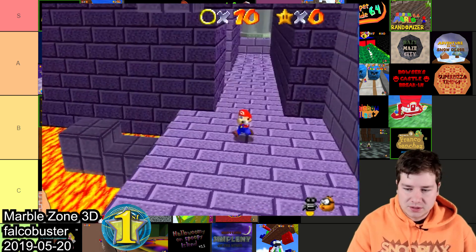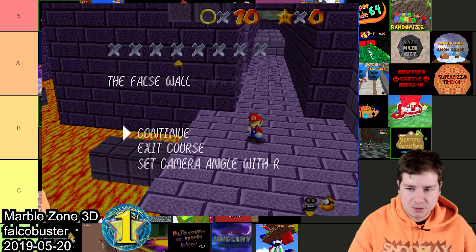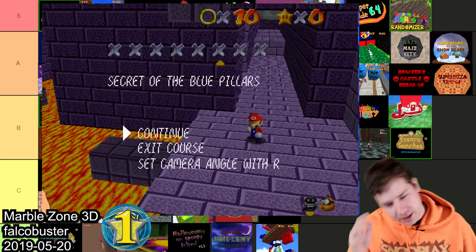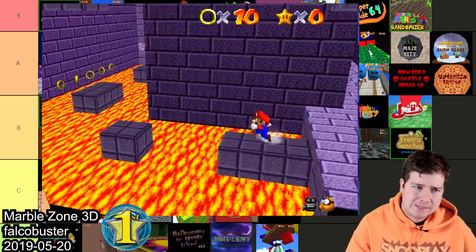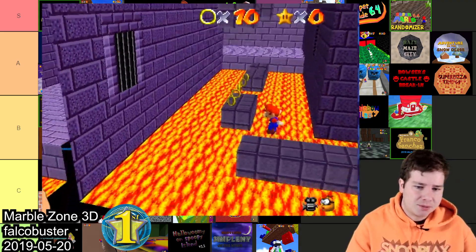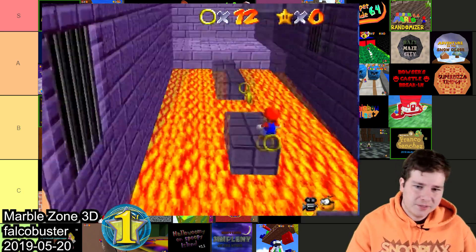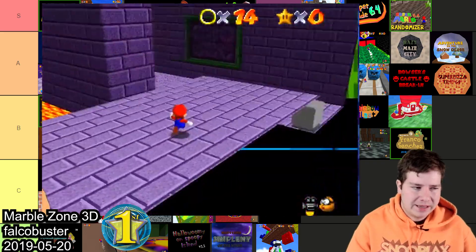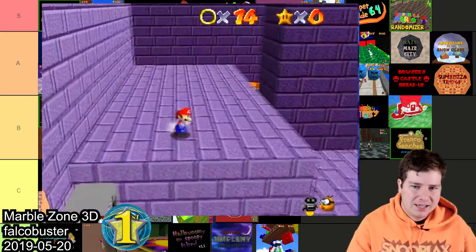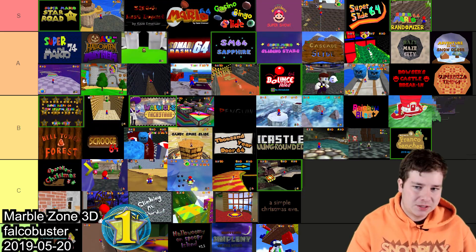Now for the Simpleflips Retro Hacking Competition. In first place we got Marblezone 3D made by Falco Buster. It's based off Marble Zone from Sonic the Hedgehog — the difficulty is a little bit hard but fair, I like the way the textures mesh, and overall it's just a pretty solid hack. I'm gonna throw this one in B.